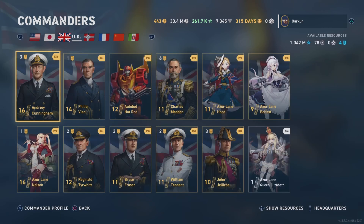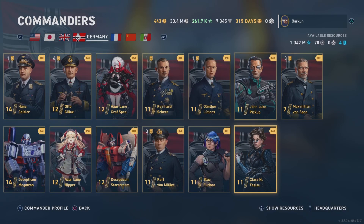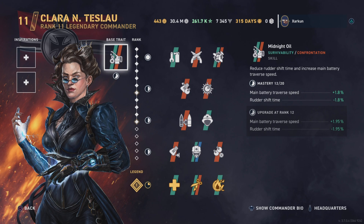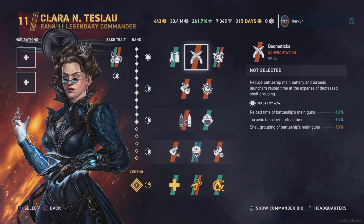Moving on, in the German commander tree — guess what — we get another German battleship commander. Her name is Clara N. Teslau, and her base trait is called Midnight Oil. This base trait increases the traverse speed of the main battery guns and reduces rudder shift time. Definitely not a bad thing to have on brawling-type battleships that want to get in close, which the Germans are. You definitely want your guns to turn quicker, and you do want a less sluggish rudder shift.